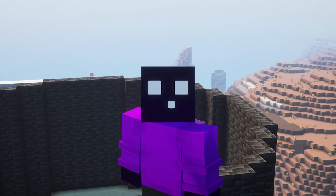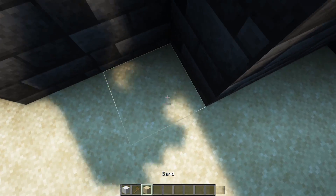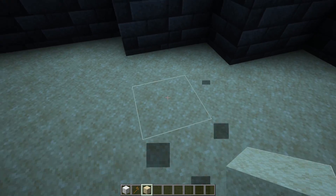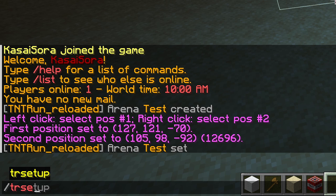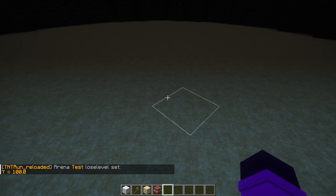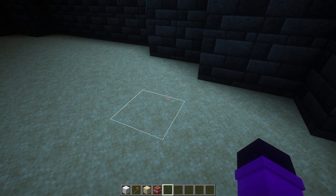After we've done that, we need to set our lose level — basically the final level of your arena where, if you fall on it, you will lose the game. Go down all the way to the bottom of the arena, stand on that floor, and then type slash TR setup set lose level, and then the name of your arena. That basically means that if a player falls beneath this level, they will lose.